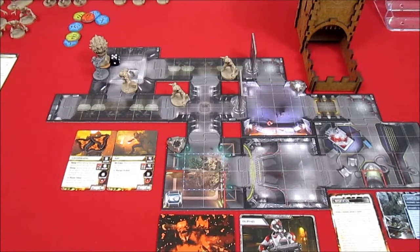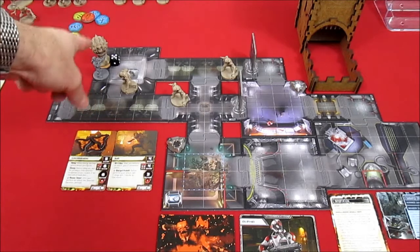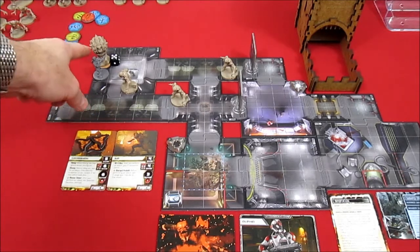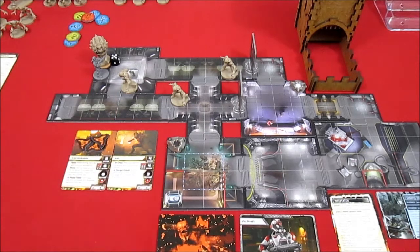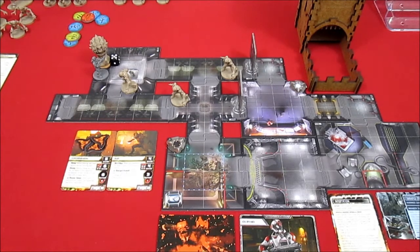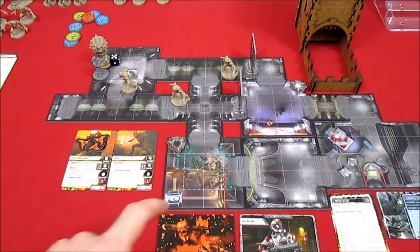Welcome back to Doom. We're playing Knee-Deep in the Dead and this will definitely be the conclusion - I'm going to play it through to the end no matter how long it takes. We have the cacodemon with the final sample down to one hit point. I have a correction: our marine should have one more damage because he was stunned when the imp attacked him, so instead of eight hit points he is now at seven.